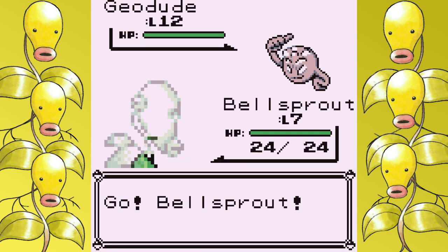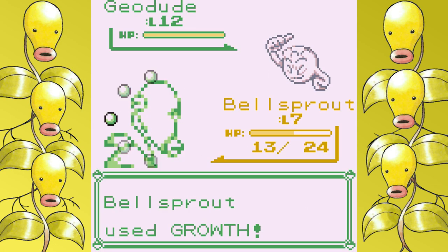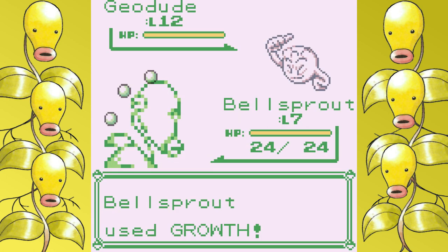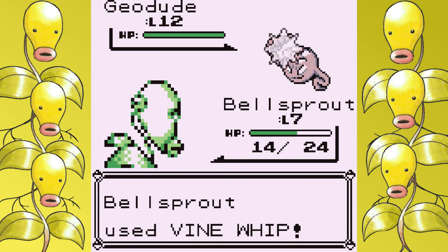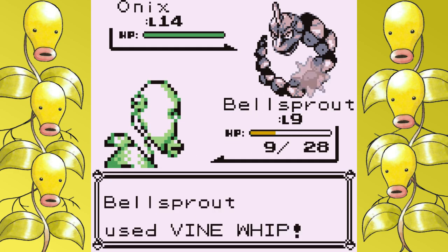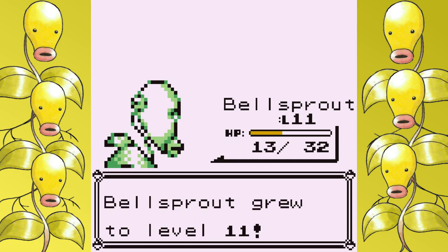I reach Brock at level 6 — minimum battles, about 10 minutes. Bellsprout is really frail; on my first attempt I try to set up too many growths and get knocked out. On the second attempt, I realize how unnecessary that actually is and don't even break a sweat. Vine Whip just one-hits both of his Pokémon, and that's all there is to say about Brock.